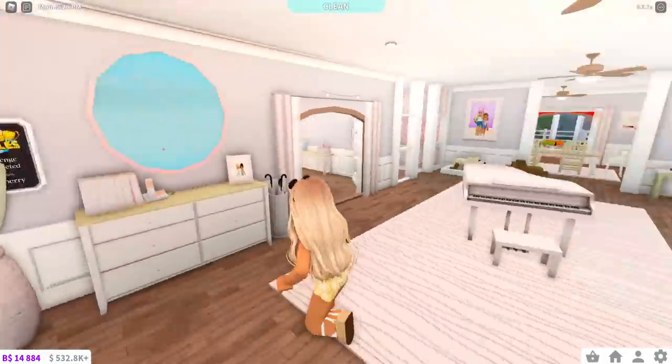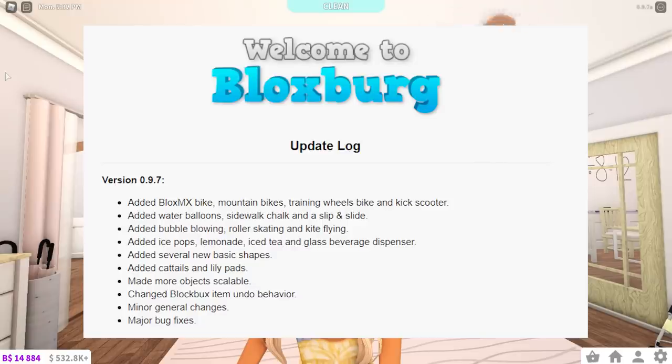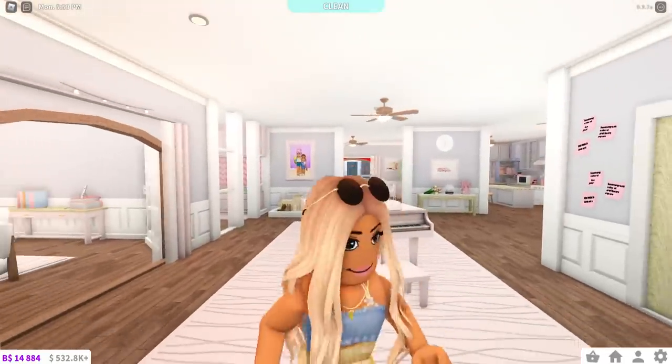Today we're gonna make it a bit more positive because we do have the summer update here, so let's just go through the update log. This is version 0.9.7. They've added a Blocks MX bike, mountain bikes, training wheels bike, and a kick scooter. They've added water balloons, sidewalk chalk, and a slip and slide. They've added bubble blowing, roller skating, and kite flying. Added ice pops, lemonade, iced tea, and glass beverage dispenser, several new basic shapes, cattails and lily pads, made more objects scalable, and of course major bug fixes.